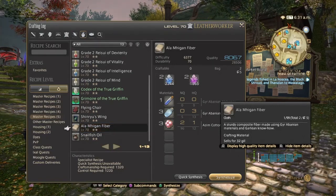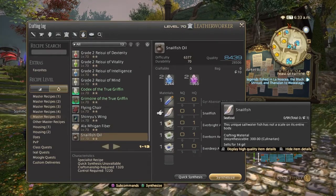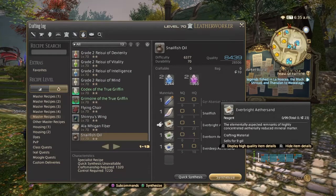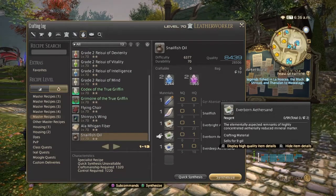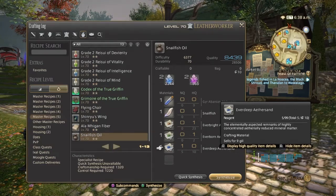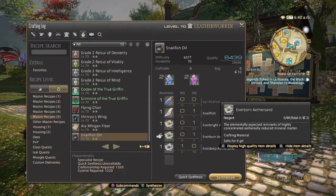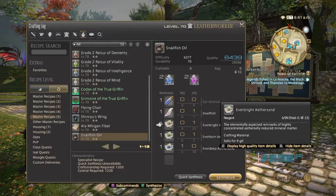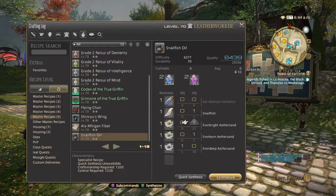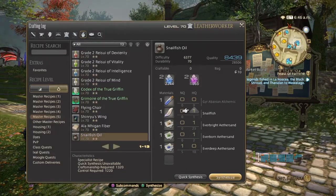Getting those high quality items is not too difficult. For snailfish, it works the same as with cotton and water — you're able to manipulate the chances of getting high quality. For the sands, unfortunately you have to hope the RNG gives you high quality, but you only need two. If you get high quality snailfish oil, you can cut out one of the sands. Remember you only need one snailfish oil to make the tools, and sands are only used to make the oil, so you can use normal quality sands. Just make sure you use at least one of each sand, or one of two sands and a fish, and you should be good to go.